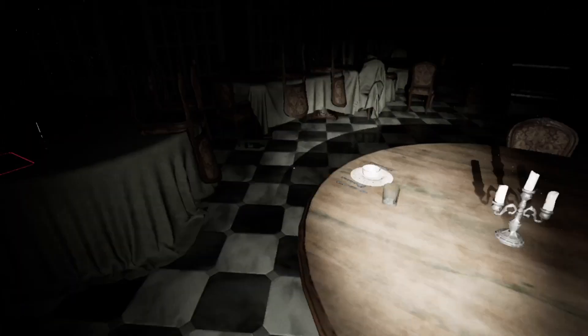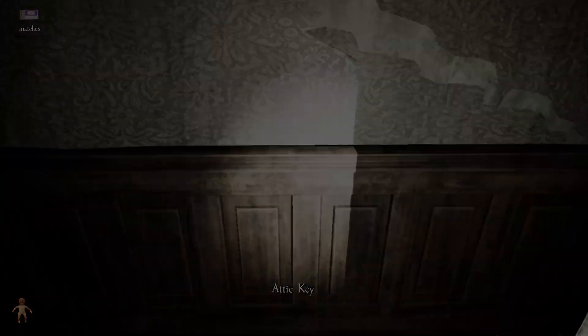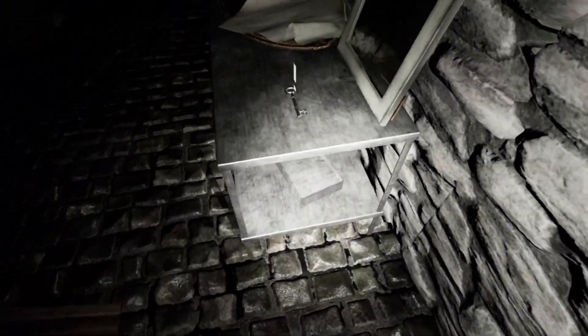The keys you're gonna be looking for are the hall key, bedroom key, and the attic key. First, let's focus on the hall key. The hall key mostly spawns on the first floor, but occasionally it will spawn on this table in the basement.